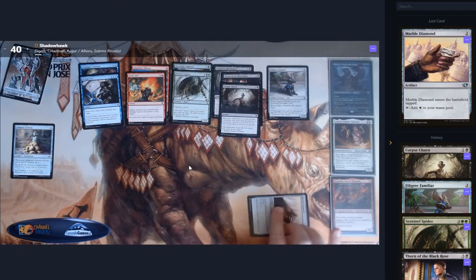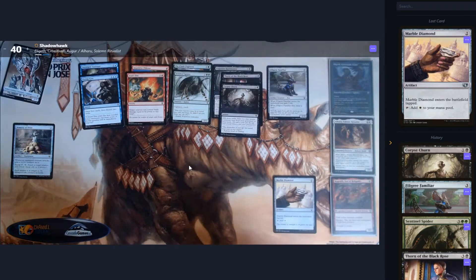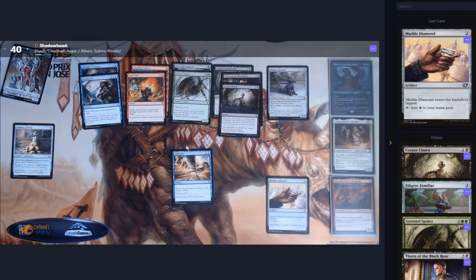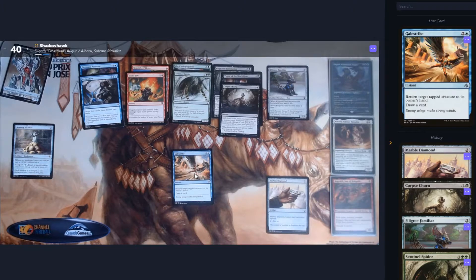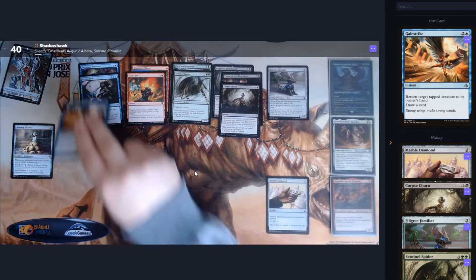Anything that allows us to play this on turn two and then on turn four have four mana available is probably a good thing, so that's looking okay for us. We then have Gale Strike, which returns a target tapped creature to its owner's hand and draws a card. It's removal and it also stops an attack — when they attack they normally tap and we could then use it. I'm not massively excited about it, but we'll see.